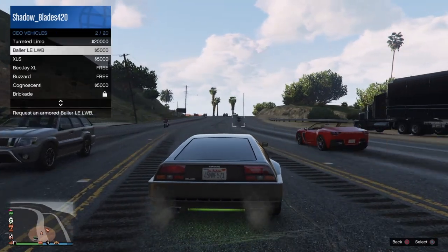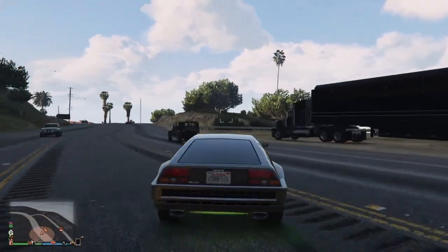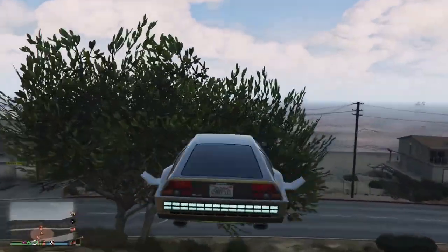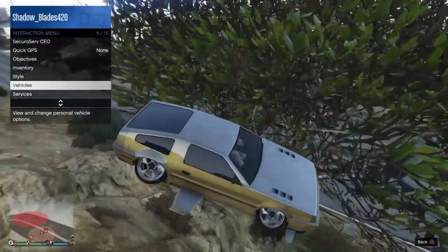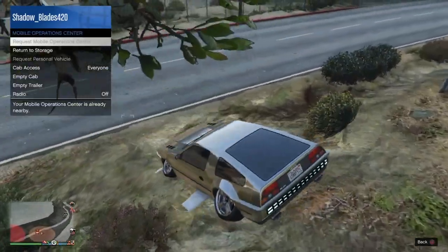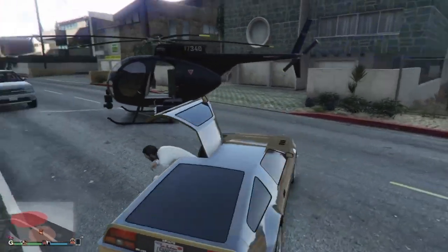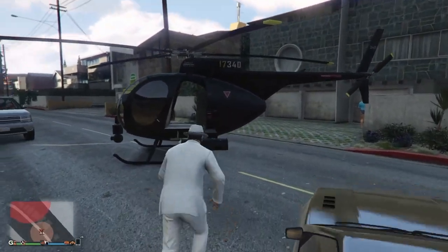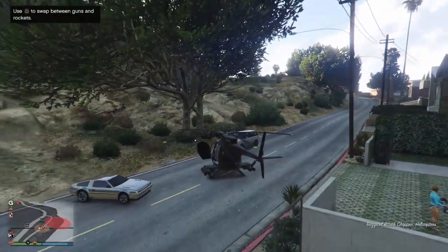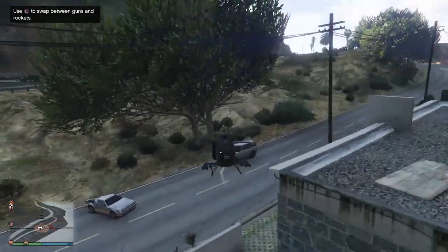As mentioned earlier in the guide, you can still spawn your Buzzard for free from your CEO menu. If you're a CEO, spawn it for free. If you're not, you can still call it in from Pegasus. If you are a CEO, you can get your free one from CEO vehicles and call in your Pegasus one as well — so you can actually have three vehicles on the map: one Pegasus vehicle, one CEO vehicle, and your personal vehicle.